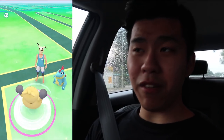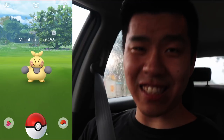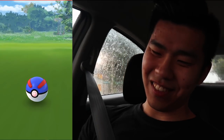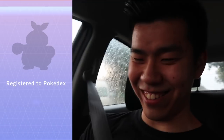So we have our next one which is a Makuhita. Makuhita evolves into another one called Hariyama — it's like a Japanese sumo kind of Pokémon. Look at his eyes, it looks like Brock! Another one in the Pokédex. This is so exciting.